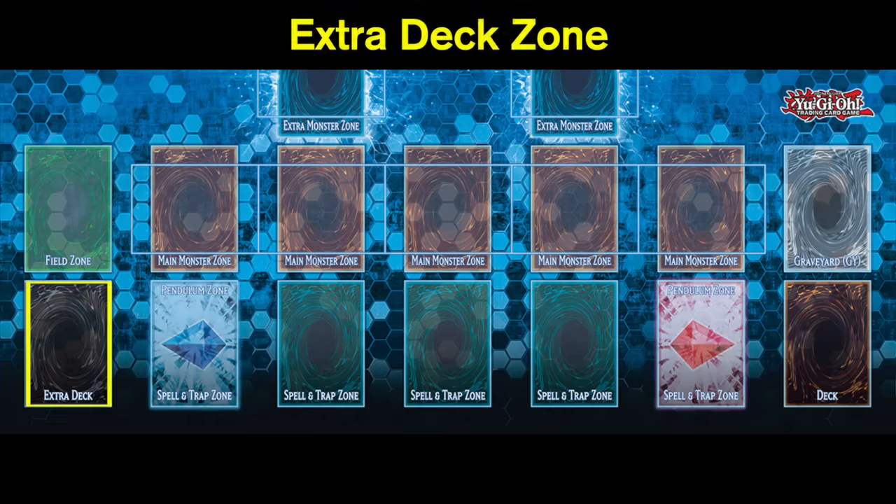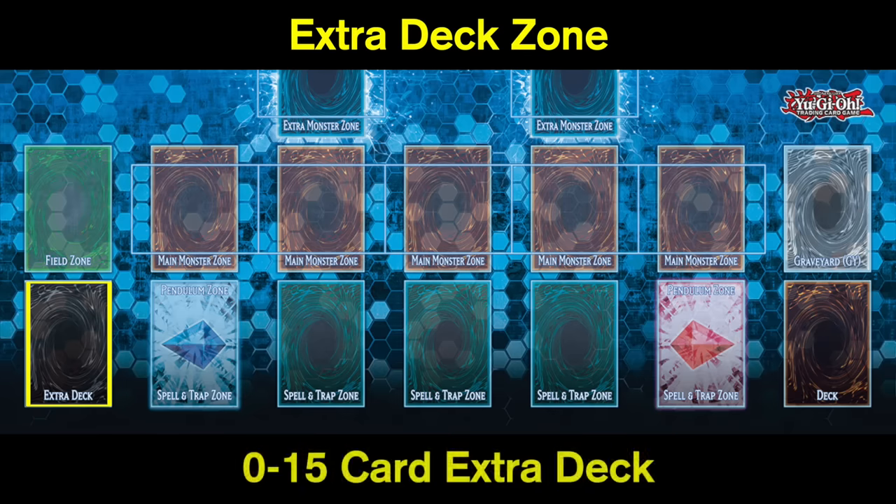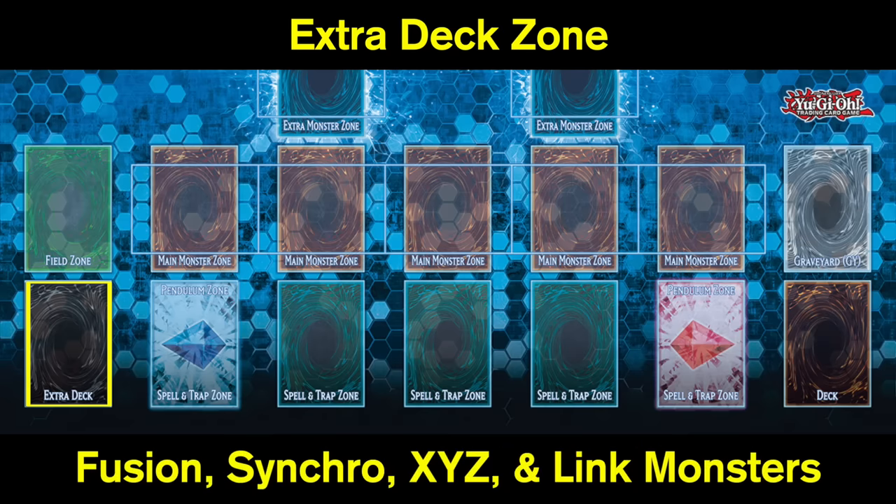The next zone is the extra deck zone. This is a zone for anywhere between zero and 15 cards, comprised primarily of fusion monsters, synchro monsters, Xyz monsters, or link monsters.